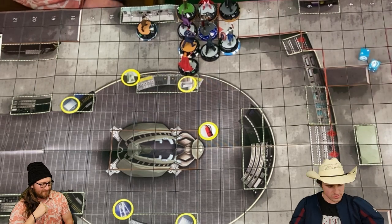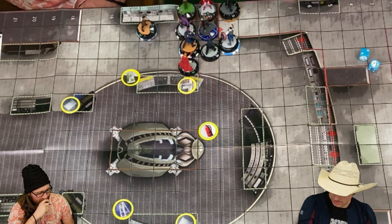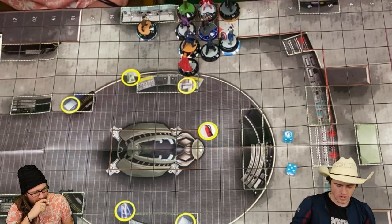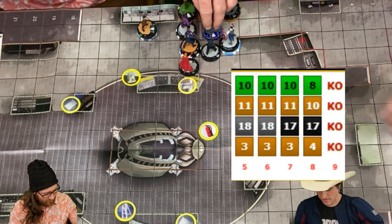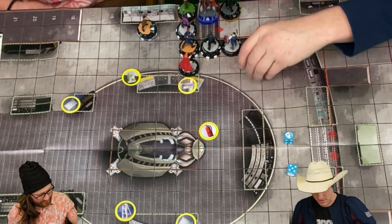Oh, an 8 — so close. Then last action will be Bucky versus Ultron — 11 to 19. An 8. Oh my gosh, there it is. Hits for 1 on Ultron. Clearing — 1 damage. Clearing Samcap.